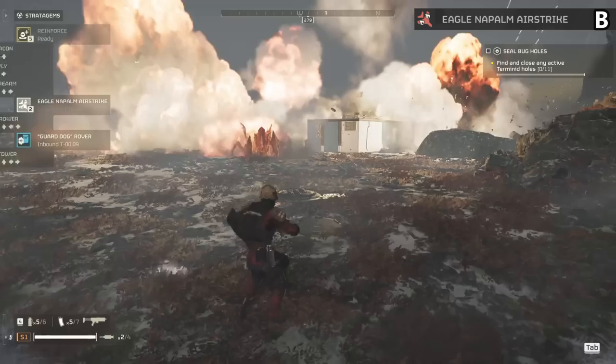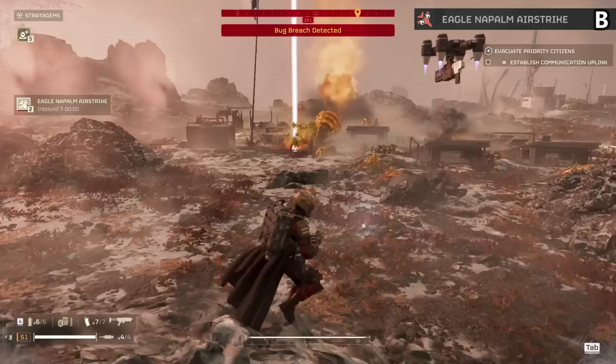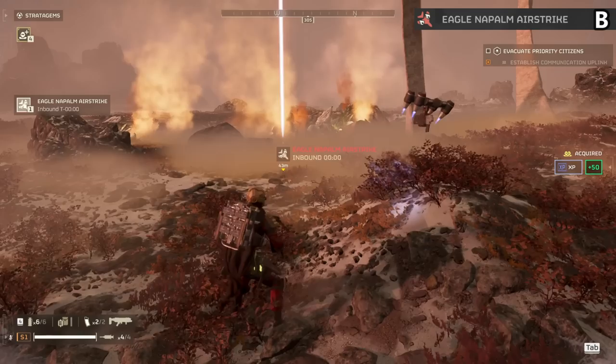The Eagle Napalm is probably a B tier item. I've only ever used this to test because in serious missions the regular airstrike is better every time. You do get fire damage on the ground with this but DOT damage is super weak in this game and it's just an okay benefit. Solid item that just gets beat by the regular version — maybe take both for some fun, but yeah only for bugs.